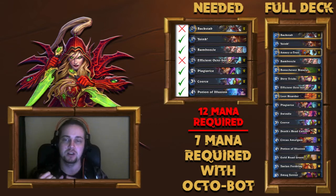Again, you want to play Yoink, Bamboozle, Plagiarize, Coherse, and Potion of Illusion, all in one turn, and then end your turn. You will then get a Question Mark spell, and then you play the Question Mark spell.